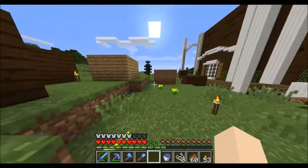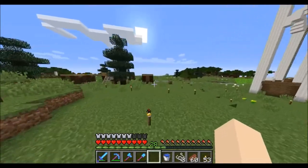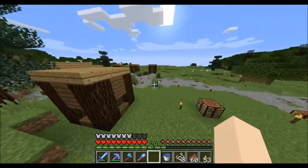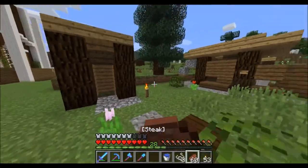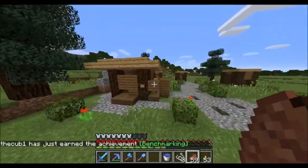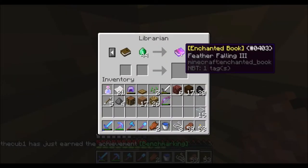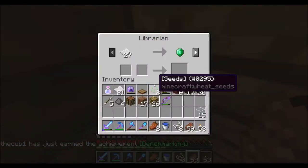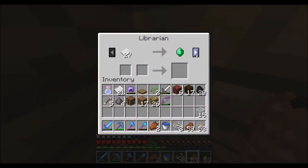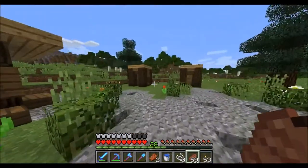I also changed the villager huts around — they were too big so I made them smaller, except for this one because it still had a villager in it. And this one was actually a zombie villager that I converted into a regular villager. That's a pretty good book, but that's a lot of emeralds and I'm not too excited about that.